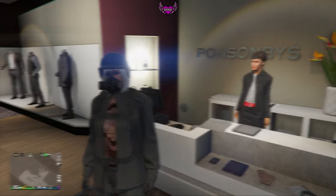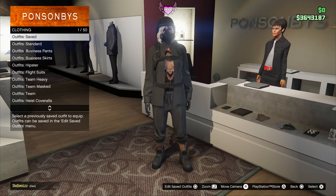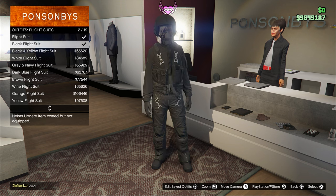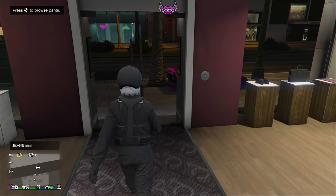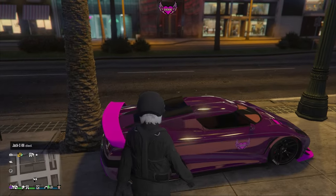I'm going to show you exactly how to do it. So for an example, I want to glitch it on this outfit that I got right here. What I'm going to do is go to the flight suit section and pick the black flight suit. Just equip this one and make sure that the outfit you want to glitch the pilot tube on is saved. That's really important.